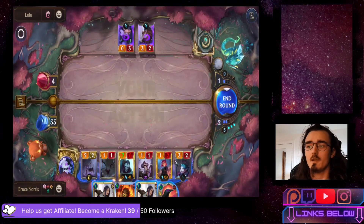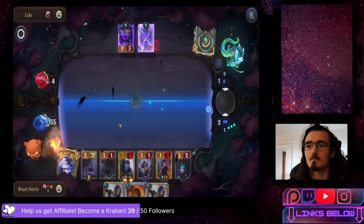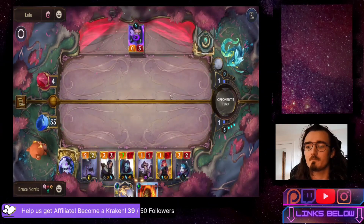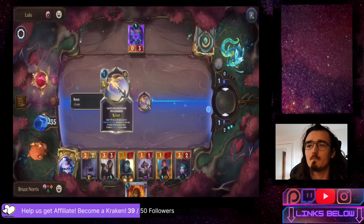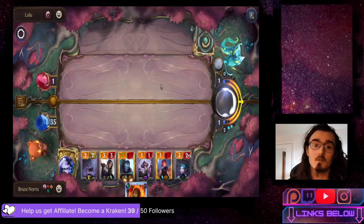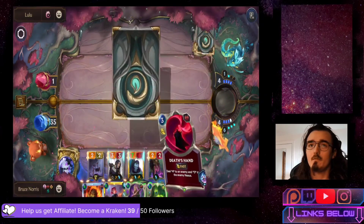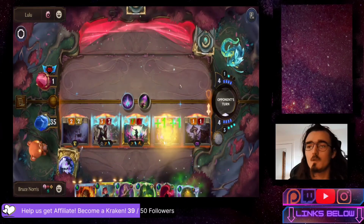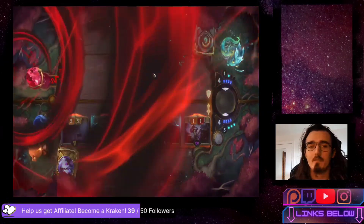We stunned both of their units - they already attacked though. Using Ravenous Flock to take out another one of their units. Dropping Caitlyn and replacing one of our Spiderlings. This should end the game or come really close - looks like it'll only deal 3. We cleared the board, have full nexus health, and they only have 1 nexus health left. Not our attack turn but they only draw one card - attacking with everyone. There's the Starlight Portal complete.